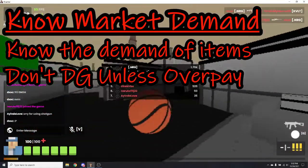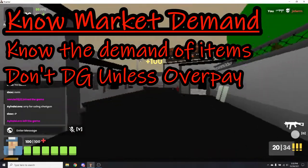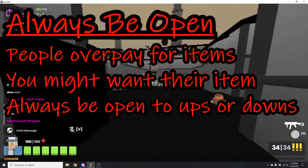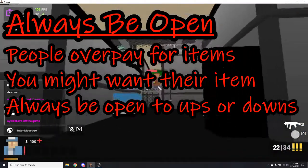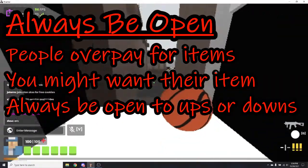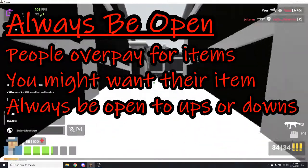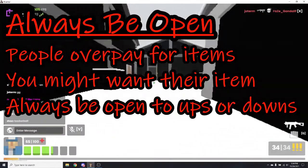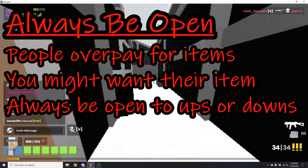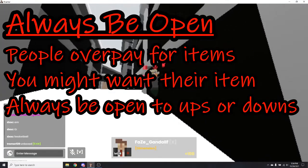You should never downgrade unless it's overpay for your side, because you can usually get overpay on downgrades. The next trading tip is to always be open to people's trades and items — they might not always know the price of items. They might value items as more than you do, or they might value their items as less so you can get them cheaper. You might want their items instead of yours, and being open to ups and downs can let you gain profit and still keep the items you want.